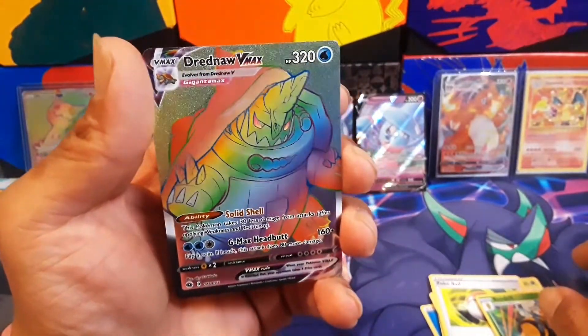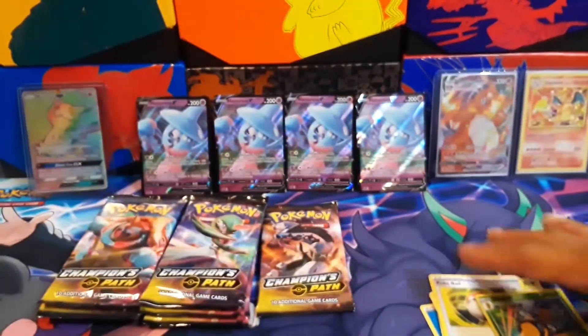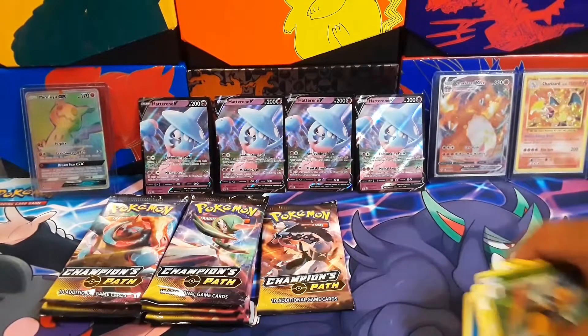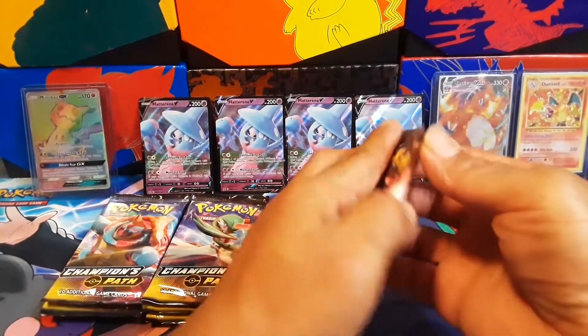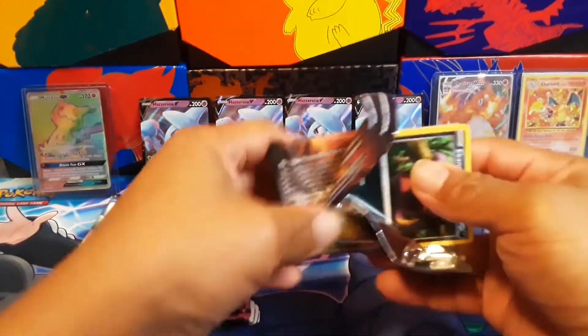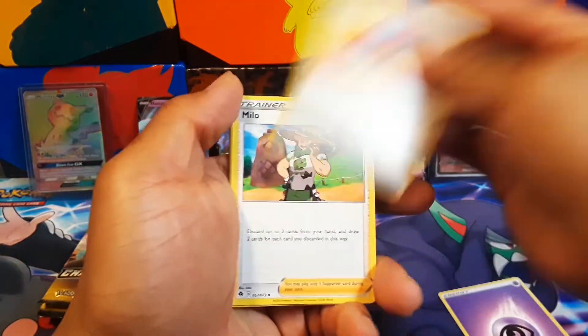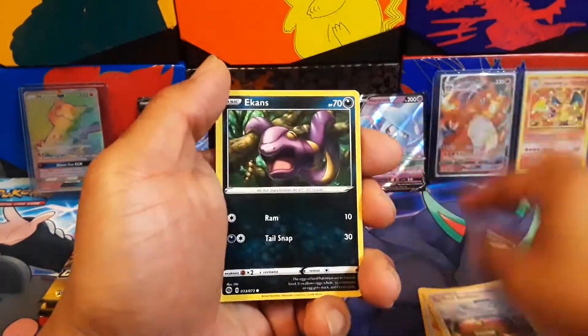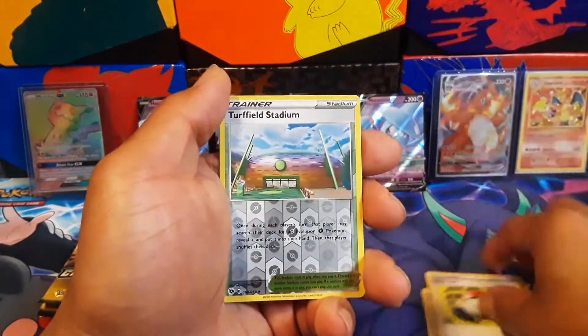All right, that's what it really looks like. I think it's lions, man. Okay, okay, let's go. As much as I don't like pulling Drednaws, I'll take that one. Let's go! Psychic, great ball, Milo, Turf, Atkins, Potion — and I want that Charizard so bad.